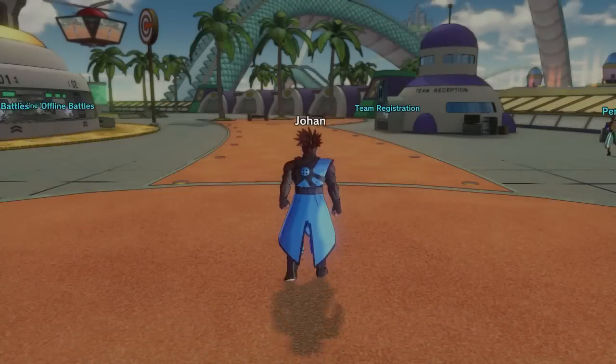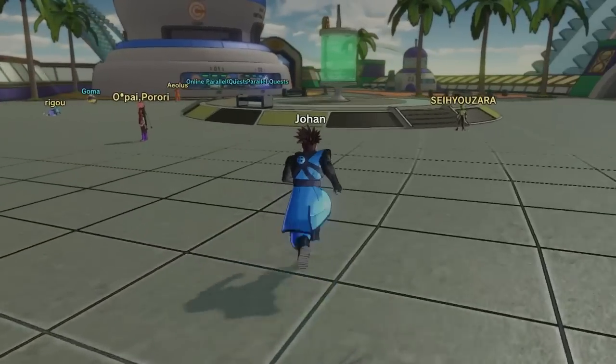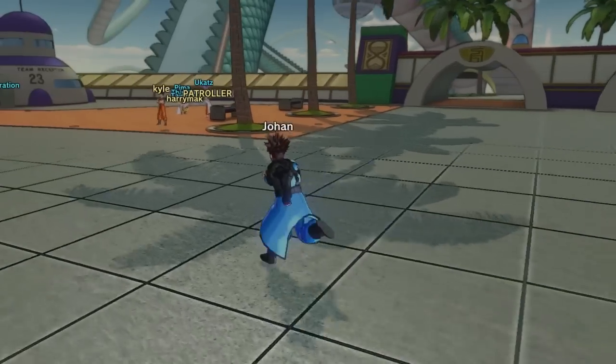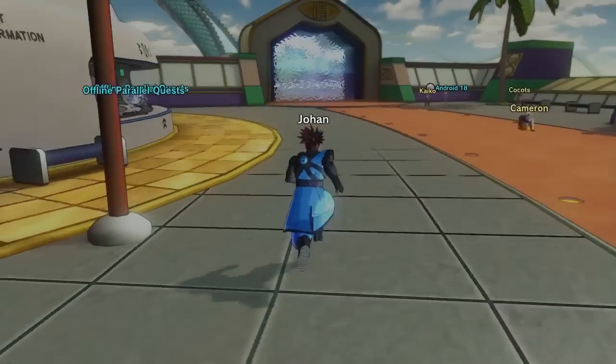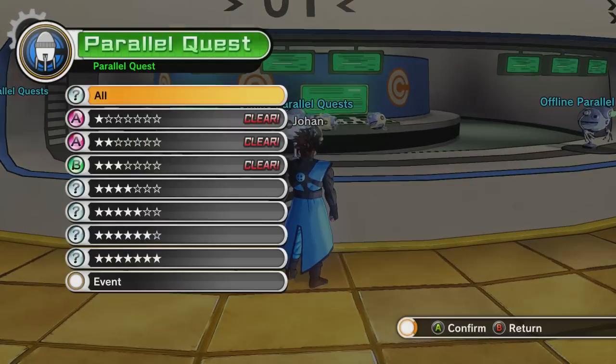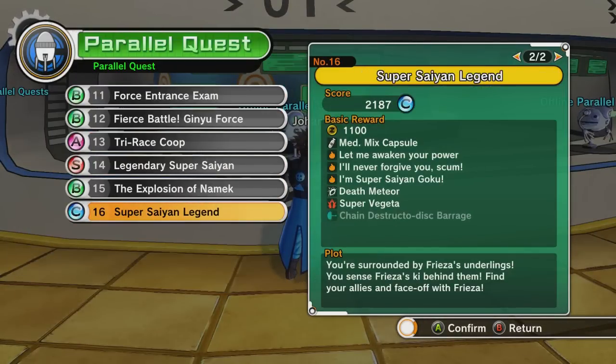Here's the thing with Super Vegeta — it's not guaranteed that we're gonna get it every time, there's just a chance. Another thing you guys told me is: since Vegeta's our master right now, to build up to the next level you said to bring him on parallel quests with you. So that's what I'm gonna do. We do parallel quest number 16, Super Saiyan Legend. Super Vegeta is one of the things you can get. I looked up some secrets and I guess you have to go into the ship, let Krillin die, then Goku comes in — that's how we got to do it.